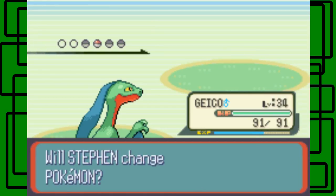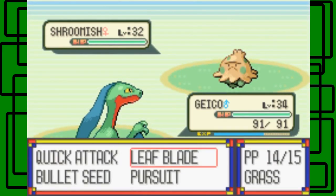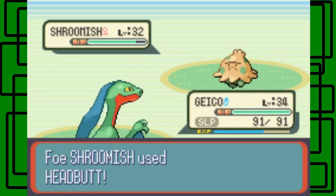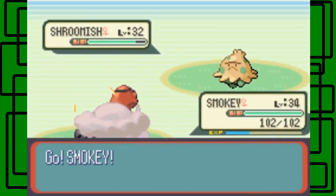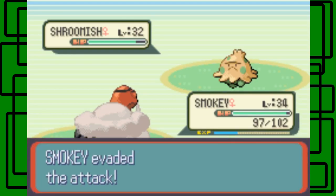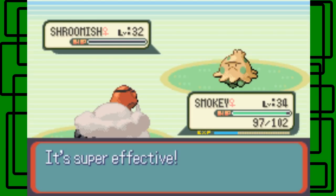I'll stay with Grovyle. I want Grovyle to reach level 36 as soon as possible because that's when it evolves. Let's go for Quick Attack - it's an effect sport, so Quick Attack won't do much. Let's actually switch out to Smokey to split the experience. Smokey takes the Headbutt but only for 5 HP. Let's go for Flamethrower - Smokey evaded the Leech Seed but the Flamethrower hits. The Shroomish is level 32 and female.